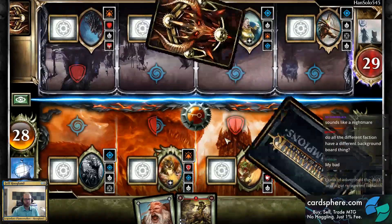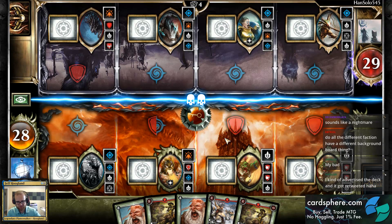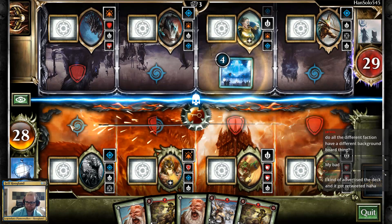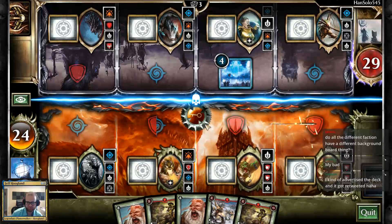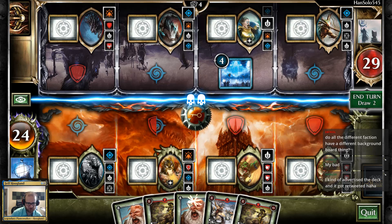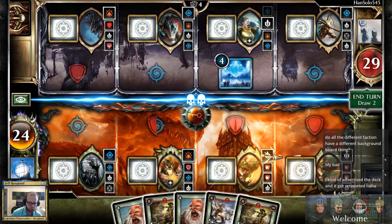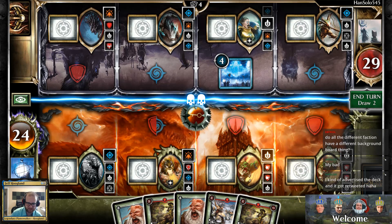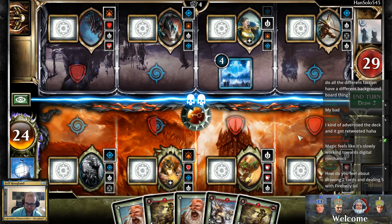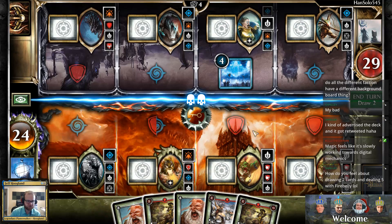Do all the factions have different background boards? There are faction-specific background boards, but you can also just pick which boards you want. My opening hand kind of sucks here — I don't have a good ability. I have these Pouncing Wolf Riders, but I don't really have a good ability to get started on either of these.